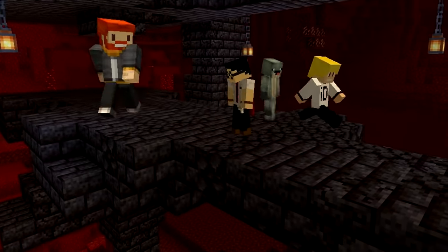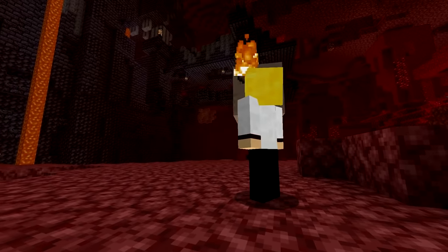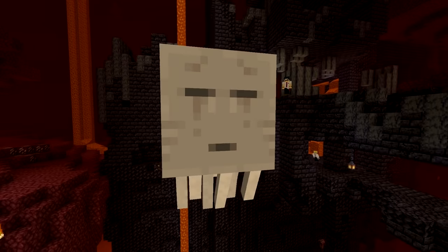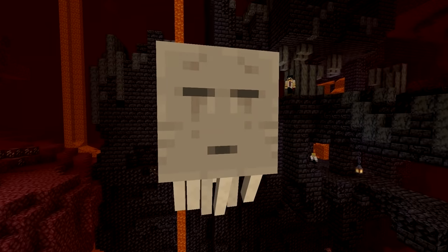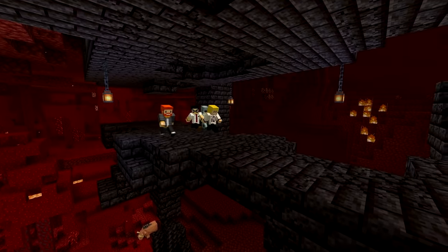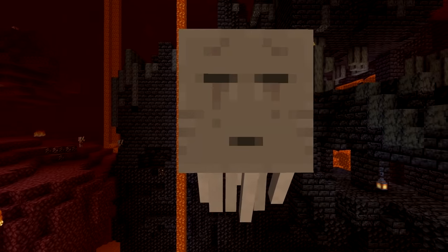Number 11. If you've been to the nether, you've more than likely encountered a ghast. Now, if you manage to kill a ghast, you'll get its ghast tears. But if you look at the ghast itself, you'll notice that its texture is displaying actual tears from its eyes. Am I the only one who never knew this? I can't unsee it now.